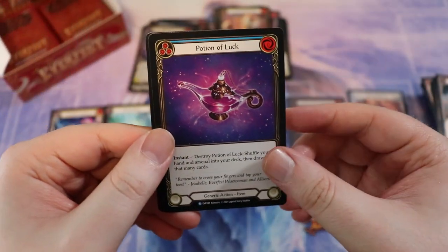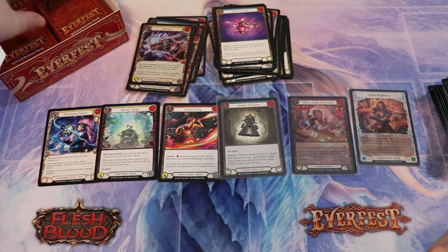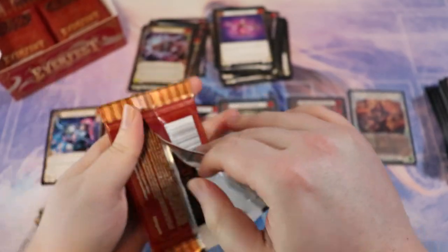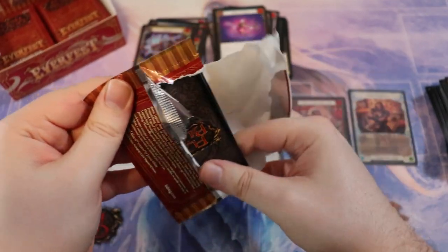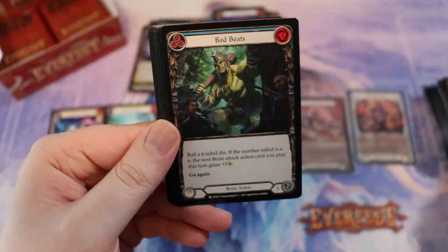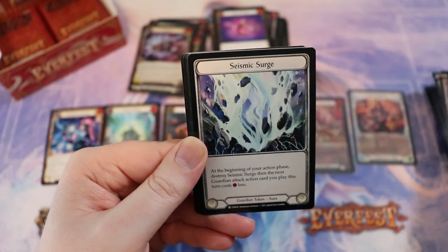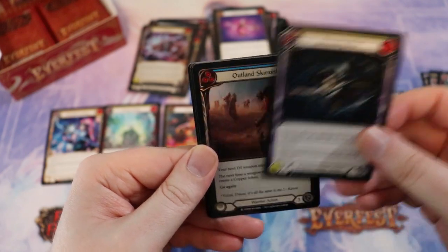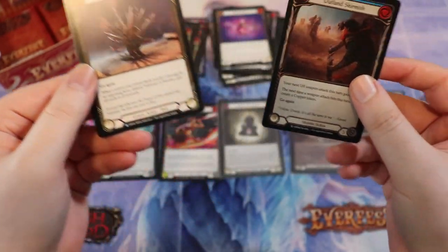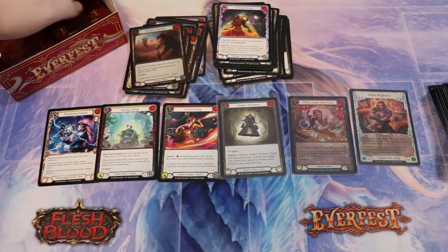Potion of Luck will be featured heavily in that Valda deck. Potion of Luck is kind of the nuts with Earth Lore Bounty — it's nuts with Earth Lore Bounty in general, but in a Valda deck where you're just trying to get a bunch of Seismic Surge tokens, it's especially good. Speaking of which, I need an Earth Lore Bounty — where are my Earth Lore Bounties? We have Outland Skirmish, Talisman of Warfare, and then a beautiful Passing Mirage.